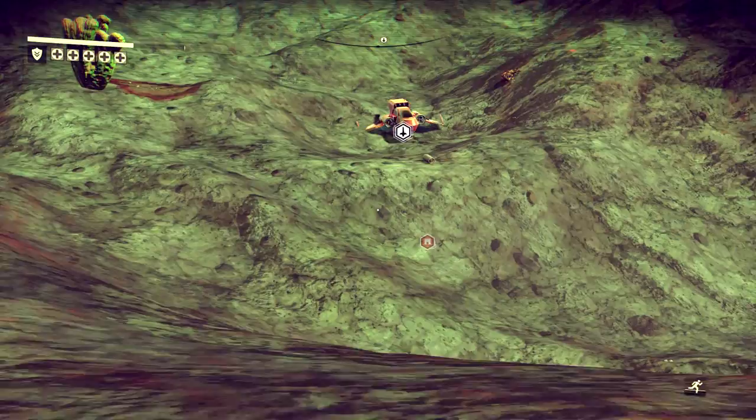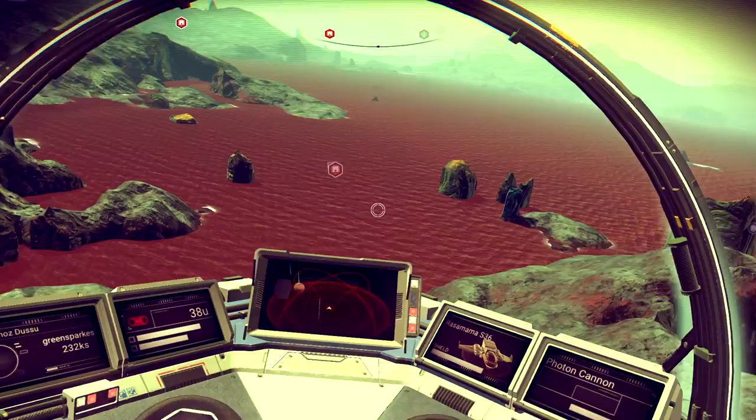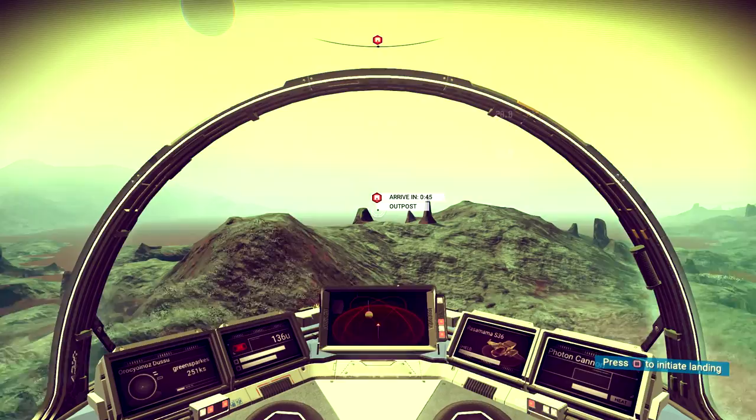There's some kind of treasure down here. It's a little canister - already found, okay. I know what I'm going to do after this video: try to gravitino ball my way through all of this. Sometimes I press that and it takes me all the way up into space. This planet is awesome.